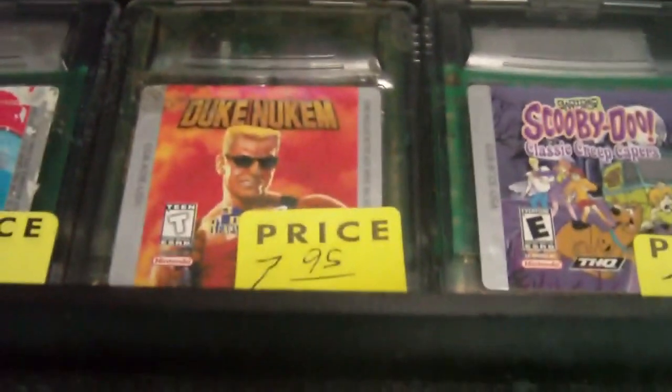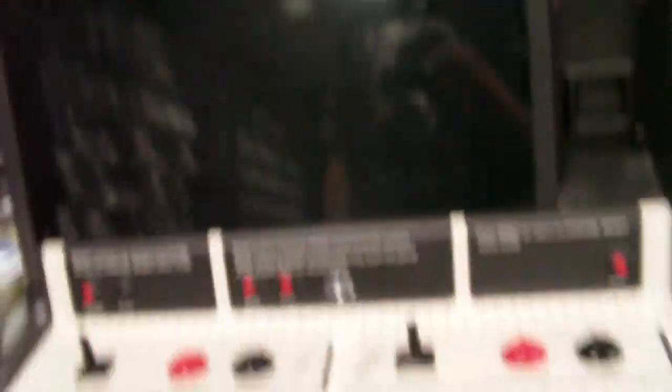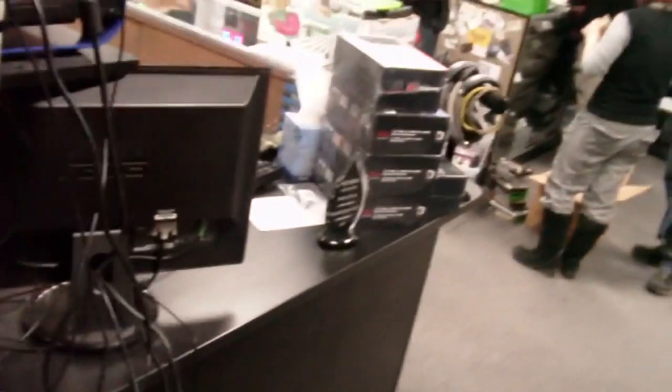There's Duke Nukem and Mario Golf — I heard Mario Golf was good but never got a chance to play it. There's some sort of Nintendo game cabinet, looks like it plays NES games. And here are loose manuals — you can just come up and grab the manual for your NES or Super NES game. In the back there are more peripherals: controllers, battery packs still in the box — lots to choose from. And here are the Retron consoles, which play NES, Super NES, and Nintendo 64 all in one, with some additional controllers and peripherals for them.